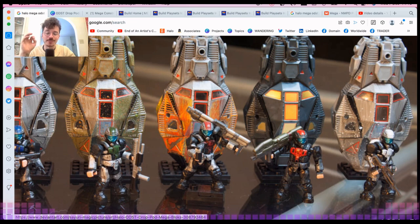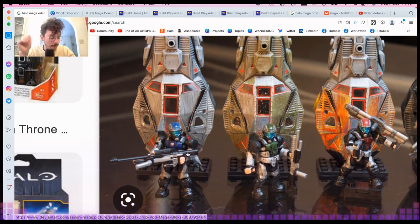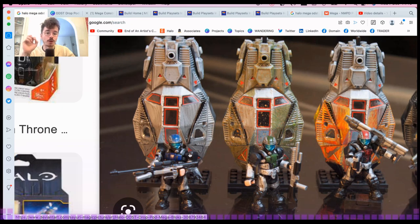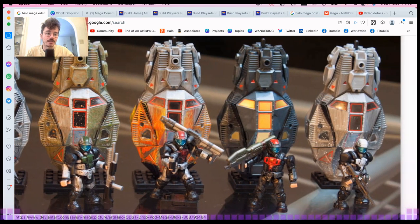That snowy effect too — Mega Constructs nowadays is phenomenal, I absolutely love the brand, but you don't get things like this anymore. This ODST with the sniper — people always ask me what was my first set. My first figure was an active camo Spartan from series one blind bags; my first set was the original Mongoose. But my first set that truly blew me away with the quality of Mega was this drop pod, and I kept having to save up for these things.